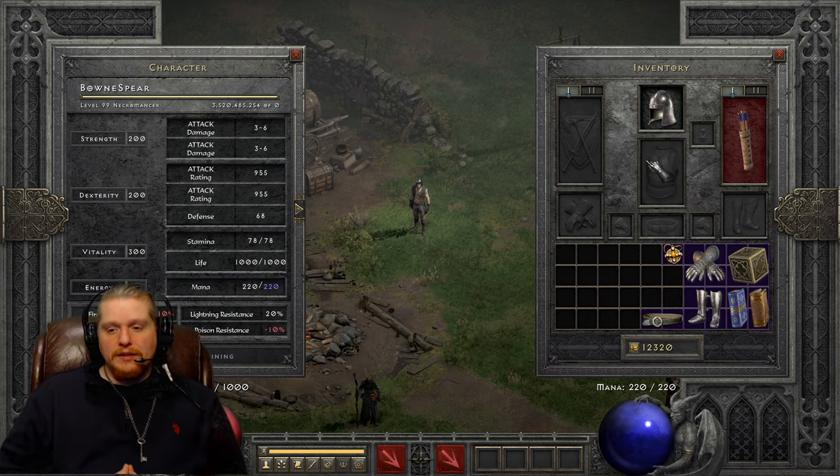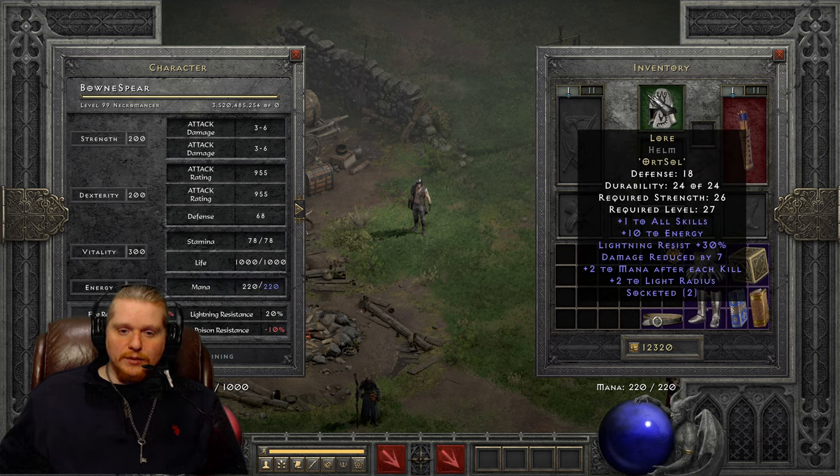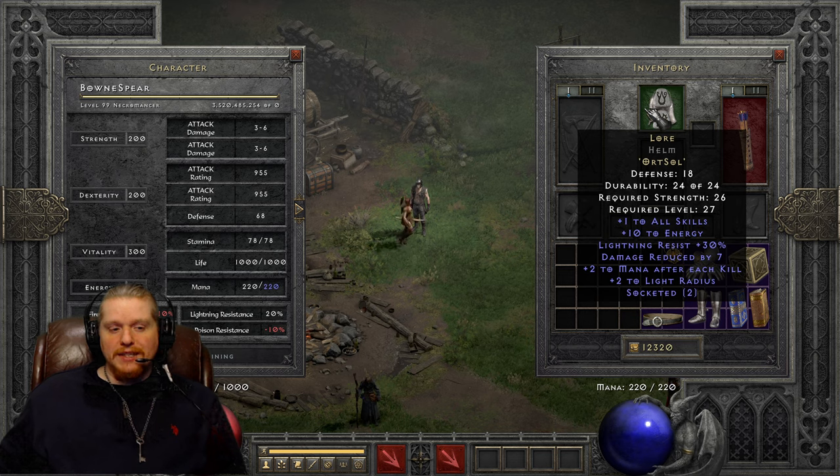This helmet does not have any variables. It is always plus one to all skills with a level 27 requirement, plus 10 to energy — which is nice, going to be 20 energy on a Necromancer. It does vary from class to class because each class has a slightly different mana per energy point variable. We also have lightning resist 30%, which comes from the Ort rune. Damage reduced by 7, which comes from the Sol rune. Plus 2 to mana after each kill, and plus 2 to light radius.